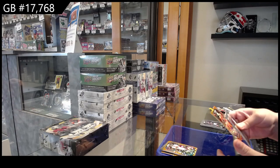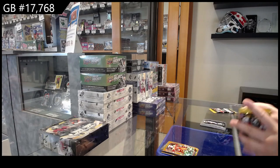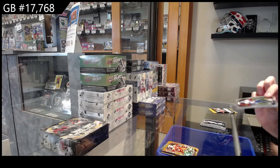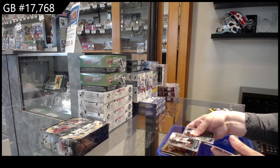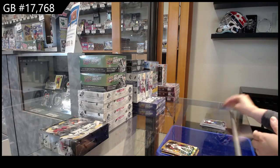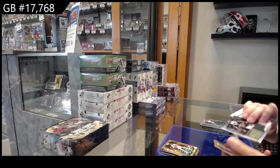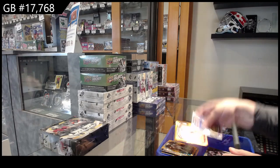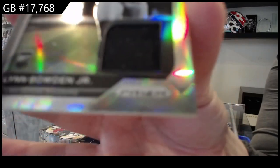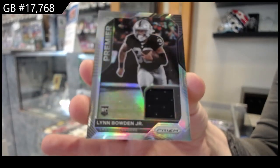Orange of Juan Jennings for San Francisco. Rookie of Jason Huntley for Detroit and an orange of Carson Wentz for Philadelphia. Orange of Devon White for Tampa Bay and a premier prism rookie jersey of Lynn Bowden Jr. for the Raiders, and it is a little speckly on the surface of the card.